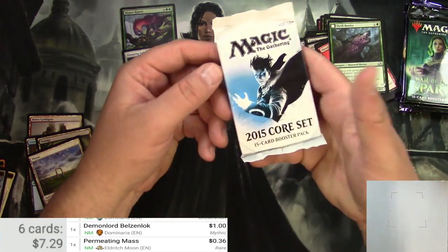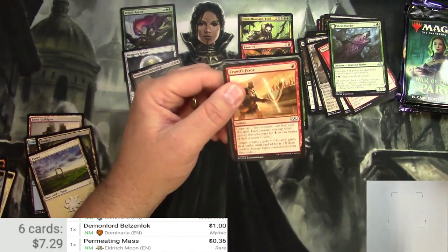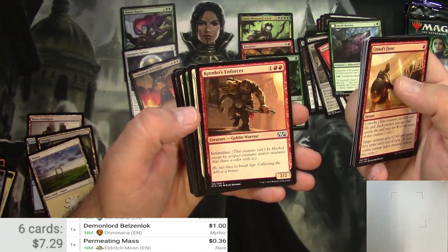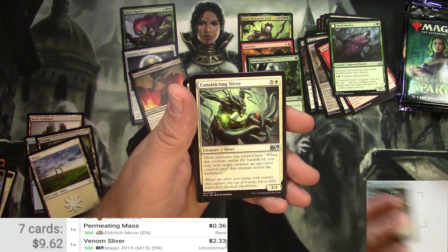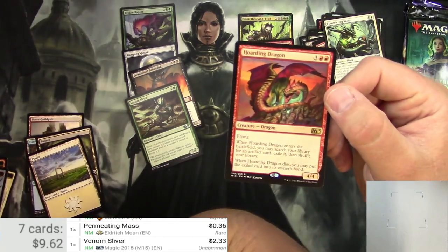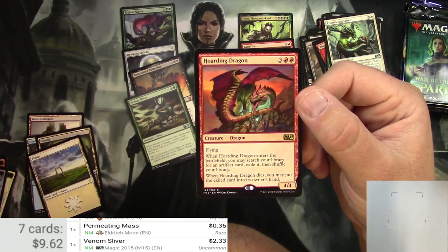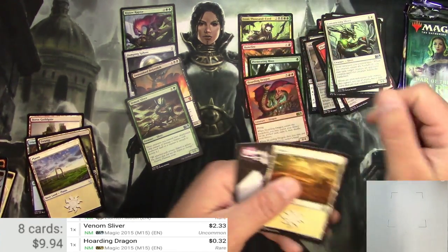Next up, Core Set 2015. Crowd's Favor, Typhoid Rats, Krinko's Enforcer — he's cool — Venom Sliver, Constricting Sliver — yeah, this one's pretty good — Nissa's Expedition, and a Hoarding Dragon. 4/4 Flying Dragon for 5. When Hoarding Dragon enters the battlefield, you may search your library for an artifact card, exile it, then shuffle your library. When it dies, you may put the exiled card into its owner's hand. Probably not all that usable. That's what I figured — that's nothing.